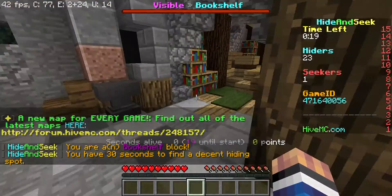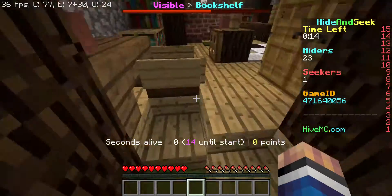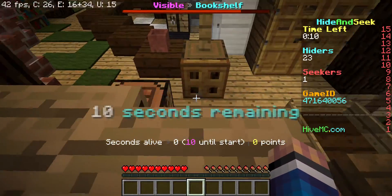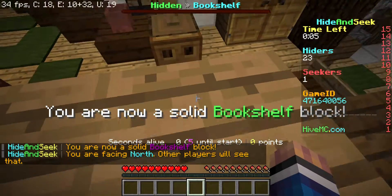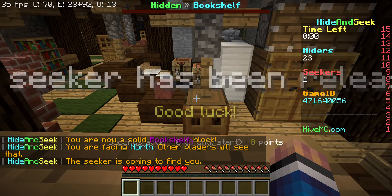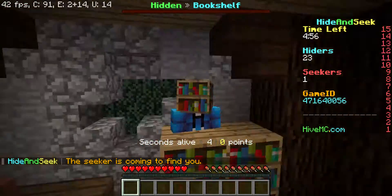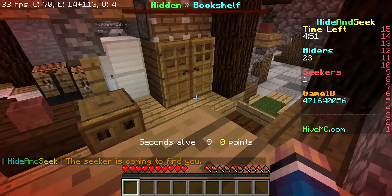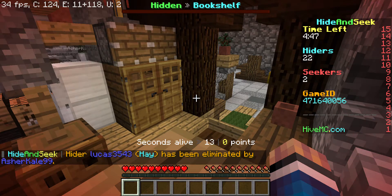Bookshelves could actually be really good for this one because I can hide myself right here. Should I wait, or is that not a good spot? Should I hide myself? Okay, perfect. The seekers have been released, so I'm now a beautiful bookshelf block.